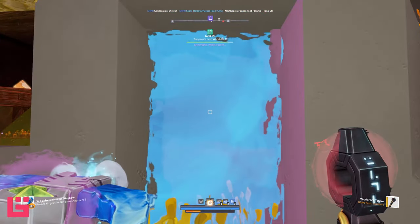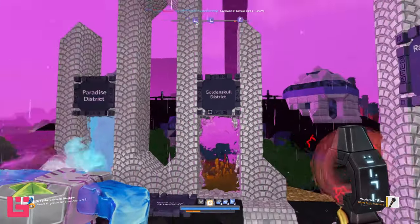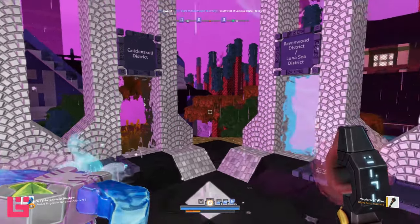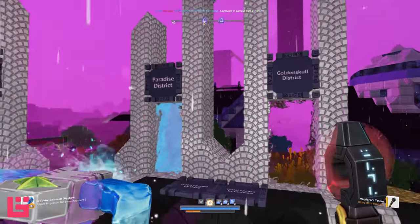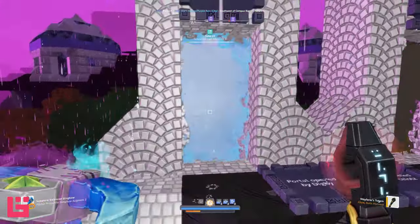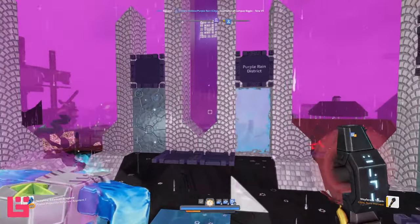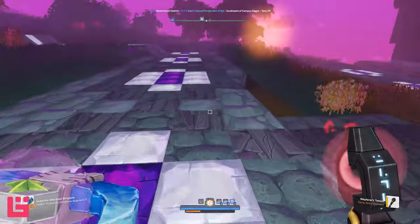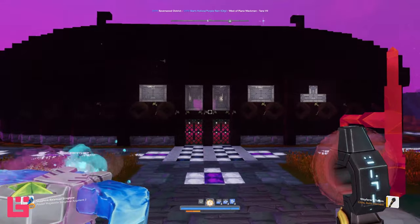We're going to take this portal back to the main hub. So our guild is divided into districts — these are the portals to each: Lunacy District, Ravenwood District, Gold Skull, Paradise District, and Purple Rain District. I'm wondering what Paradise District is — I think that might be Digby's area. And I'm wondering what Lunacy is — like lunacy, crazy. Here's the Skyrim-esque type build — I feel like this is like Whiterun or something.